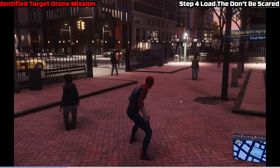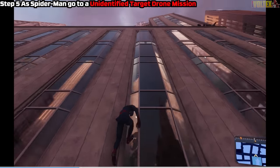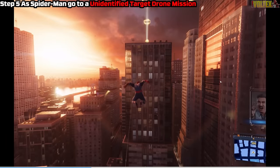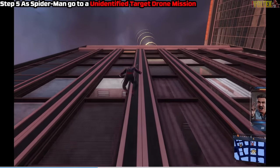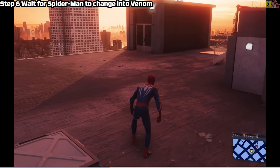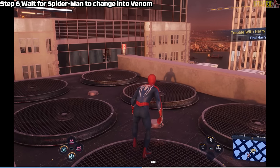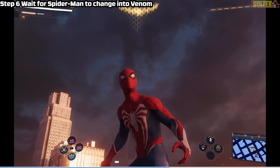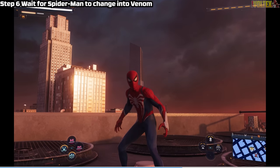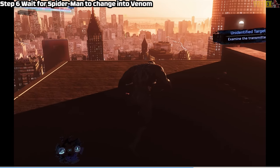Once you load in, you should just be Spider-Man with a mission to find Harry. What you want to do next is find a drone hunter mission and hang around there for a while. I was skeptical at first, but after you hang around that point for a bit, it will transform you back into Venom — it sounds really weird but watch. And there it goes — boom, he just turned into Venom for no reason. That's part of the whole glitch.